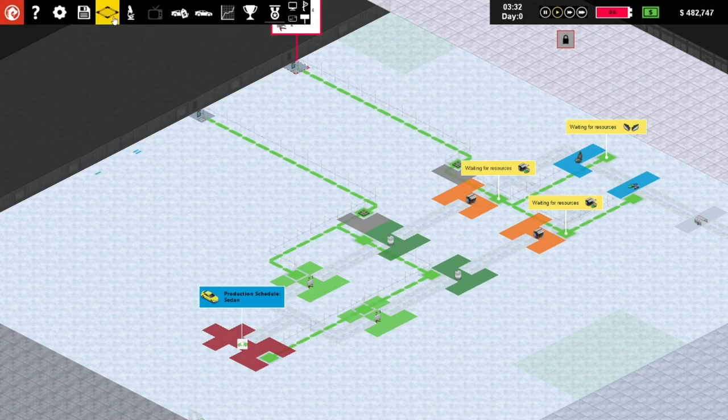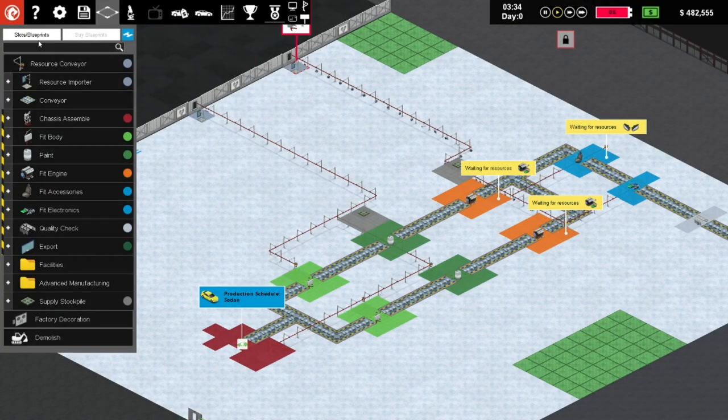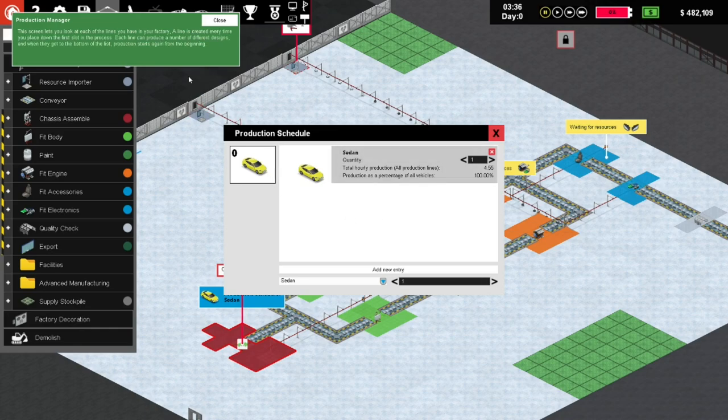I don't want to quit - can we just get out of this mode? Here we go - production manager. Gotta love annoying tutorials. This screen lets you look at each of the lines you have in your factory. A line is created every time you place down the first slot in the process. Each line can produce a number of different designs, and when they get to the bottom of the list production starts again from the beginning.